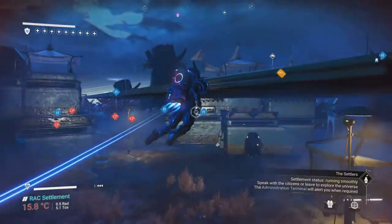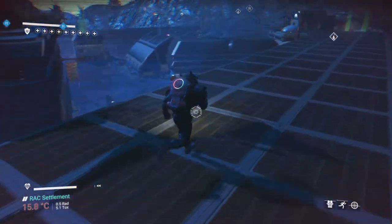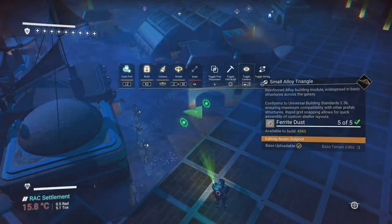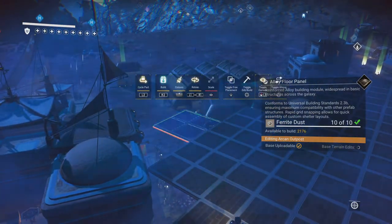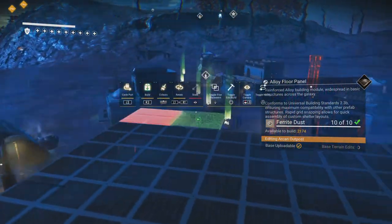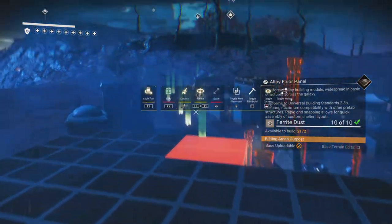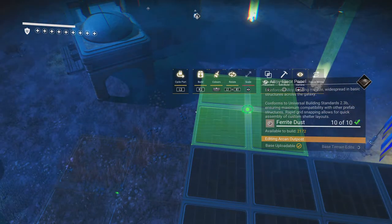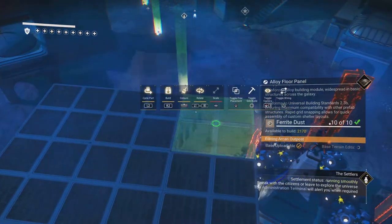So now I've gotten to the point where I'm trying to cover my settlement in metal plates or metal flooring to stop any weather damage that might occur while I'm trying to create new buildings or do anything for my settlement. This is a neat little thing I've done here. I'm pretty sure they have extended the range of buildings, which is really good for anyone that has the issue of their base being too far away from an electromagnetic field or anything like that.